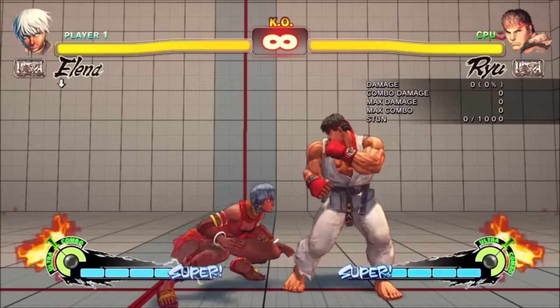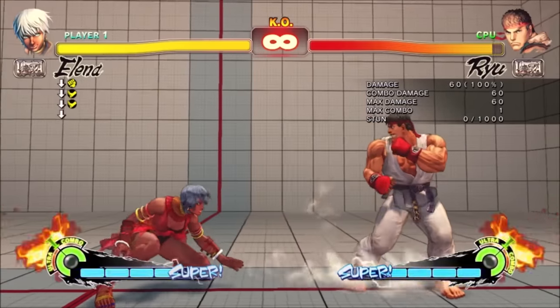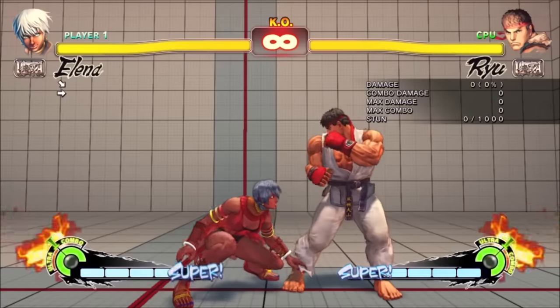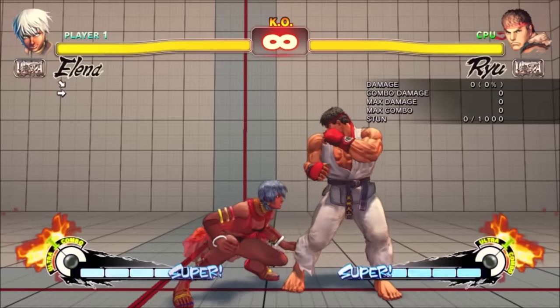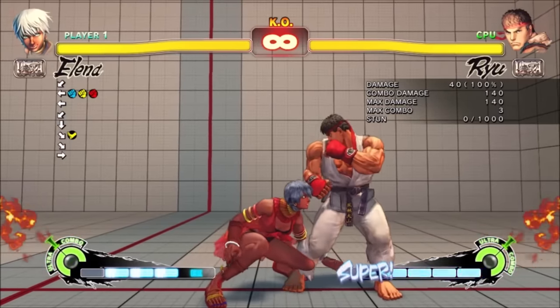Low forward is similar to low strong, but it's a bit slower, a bit shorter, and you can't generally link into it. It's a real low, so cancels into her overhead are extremely obnoxious even if you don't consider the mixup components. This quick low overhead sequence will open up most new players for free.